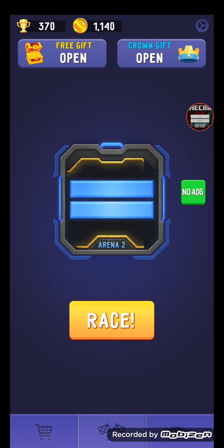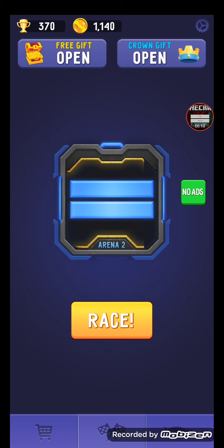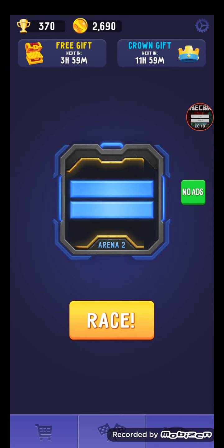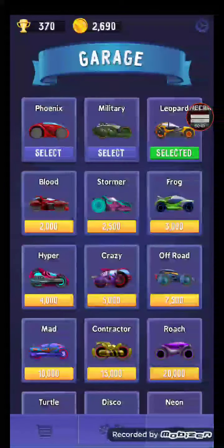Hello guys, today I'm gonna teach you how to play Race.io. This is the game name — it's like a race. I'm gonna tell you these options they have. This is the option of the card you can choose, and this is the coins — the gold one. Near the coin it tells you how much coins you need for buying.